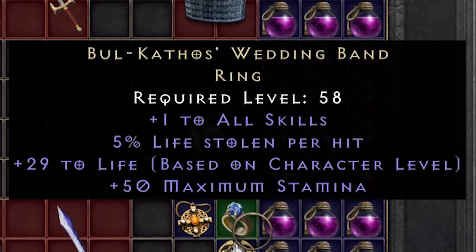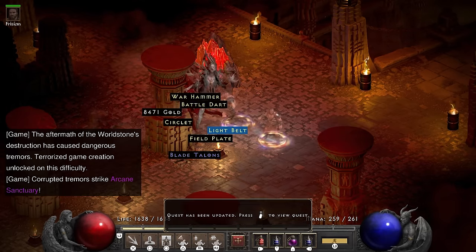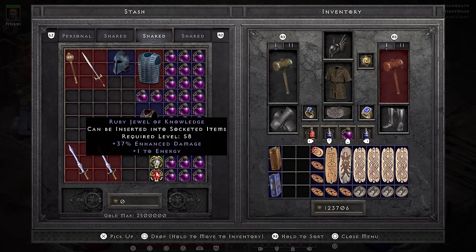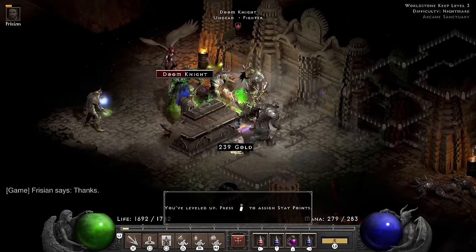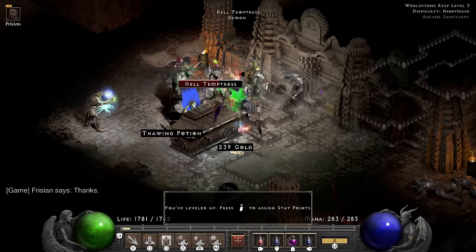I didn't have a good segue to talk about any of this, but wanted to share with the class anyway. I go ahead and equip the Bul-Kathos Wedding Band — it has plus 1 to skills, life leech and some life. Just like the rest of the run though, it is chosen for style, because I'd personally wear a rare or crafted ring with dual leech, attack rating and stats over it. I get revenge on Baal for destroying the Worldstone. At this point it is time for the rise and grind mentality — I'm nowhere near level 76 and I'm not leaving Nightmare until I'm wearing the entire Immortal King set.